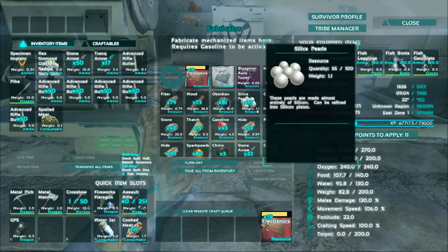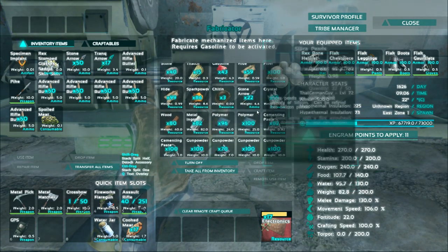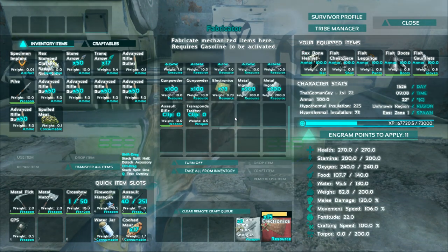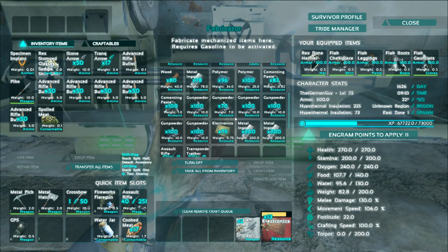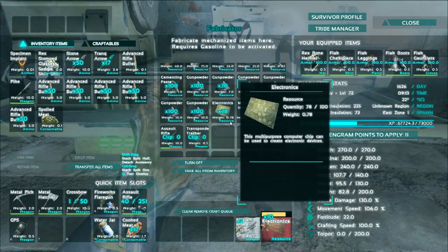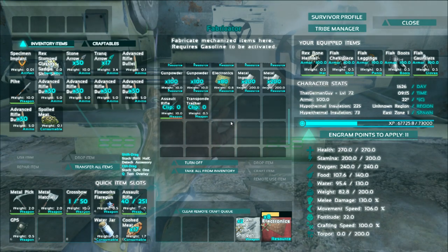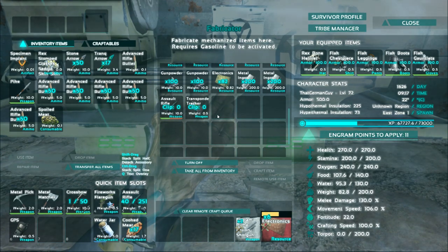I also learned how to make canteens. Are you making electronics right now? Yeah. I made a transponder in there for you. I'm going to craft two shotguns. The shotguns require 55 polymer each and 45 cementing paste each, and 30 metal ingots. We also have the fabricated pistol — I don't know if you want to do that. Maybe the shotgun.